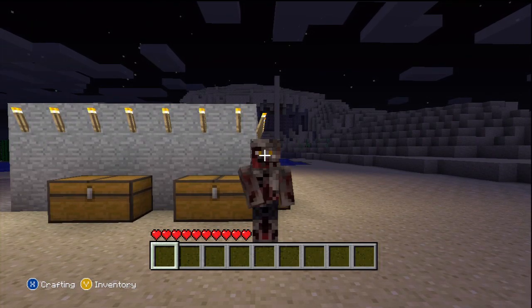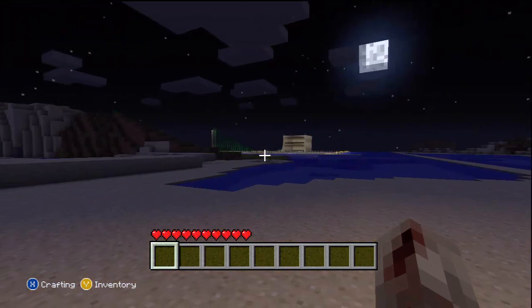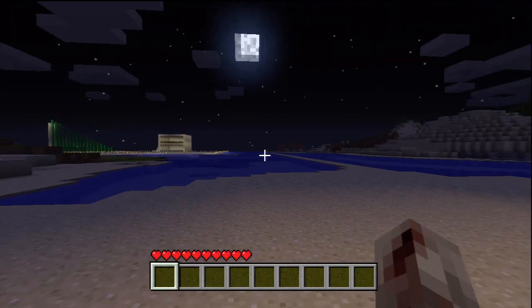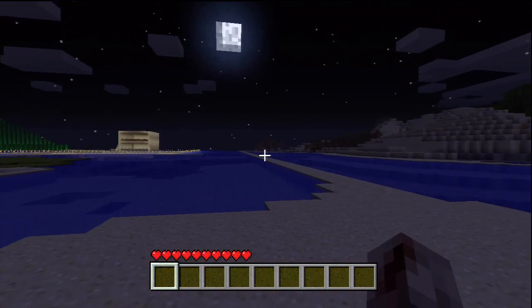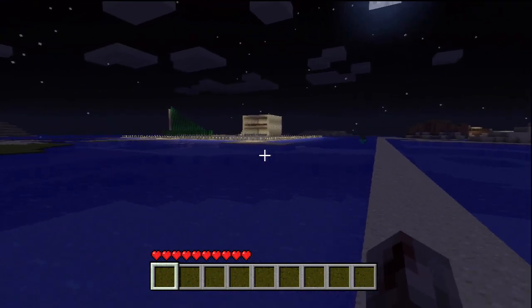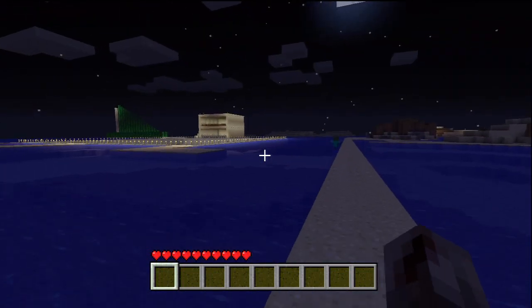Hey guys, Sword here and this is Operation Bedrock number 17. A helpful tip that Lego Duke 3 sent me is basically if you go to Help and Options, then Settings, then Options again, go to in-game tooltips and turn it off. On the down left corner where it used to show X for crafting and Y for inventory - that's gone now, which is a pretty helpful tip.